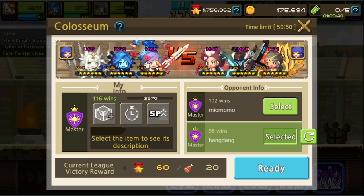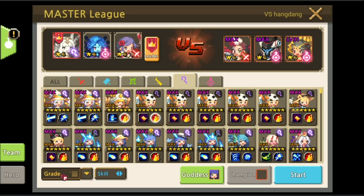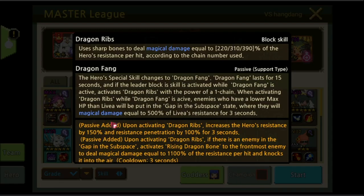Here we have another Dempsey with Dara and Gueronica. Livia's hero special skill changes to Dragon Fang. Dragon Fang lasts for 15 seconds — as if the leader's block skill is activated while Dragon Fang is active.